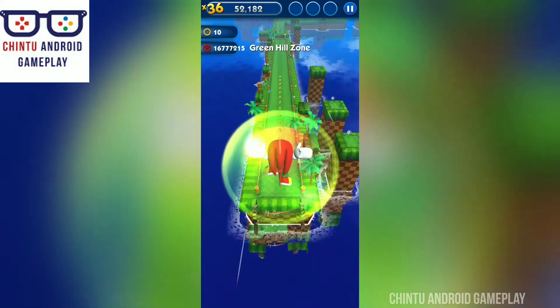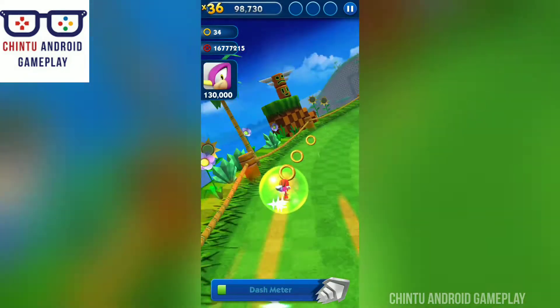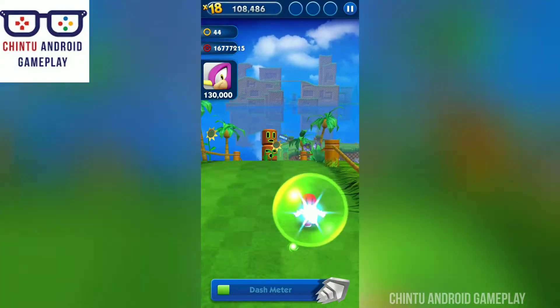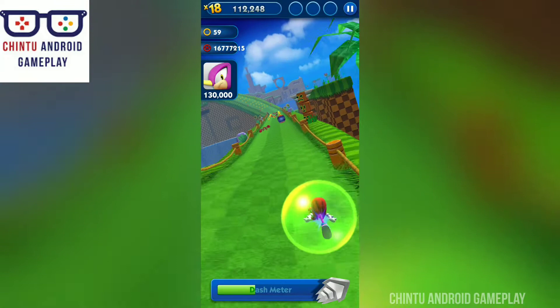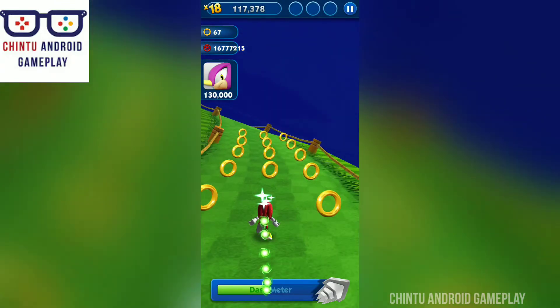Amazing abilities — utilize Sonic's power to dodge hazards, jump over barriers and speed around loop-de-loops, plus defeat enemies using Sonic's devastating homing attack. Power up your abilities to race your way to victory. Sonic's beautifully detailed world comes to life on mobile and tablet — has an endless runner ever looked so good?